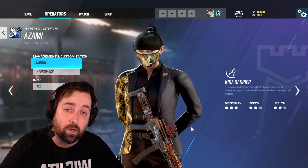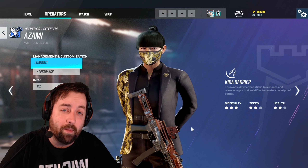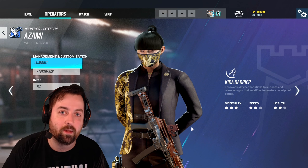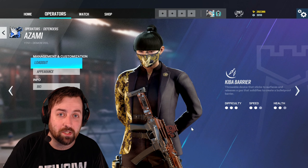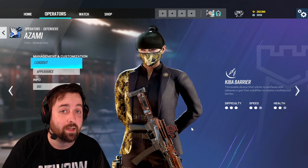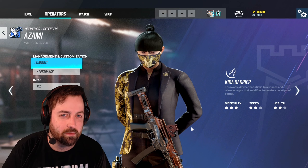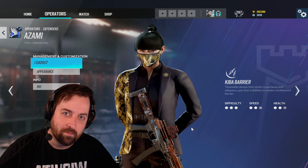That's everything we're going to go over today about the new operator Azami. Leave a comment if you learned something or if you think I forgot anything — there are a lot of ways to use her gadget on the fly and in prep. Use your shields creatively. I've seen people use their shields to boost up on top of things that hasn't been done before. Remember imagination — and every time you do something, have a reason for it, don't just throw them willy-nilly. Alright guys, until next time, make sure to subscribe.